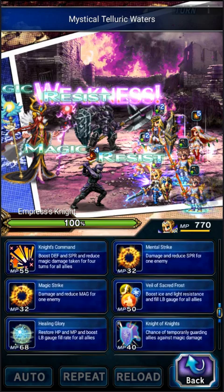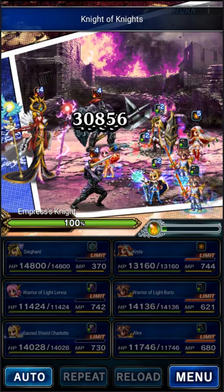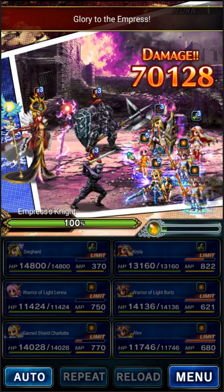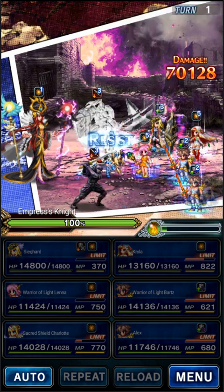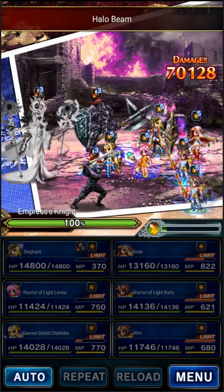Lena will give us immunity to breaks and such, we'll also do mitigation. And Charlotte will cover. So, the top guy is immune to physical until the bottom guy dies. The bottom guy is immune to magic until the top guy dies. You can use hybrid attacks on both, and that'll work.